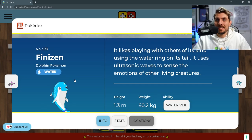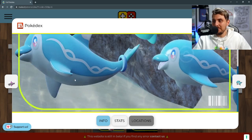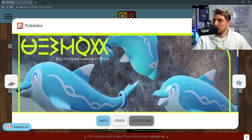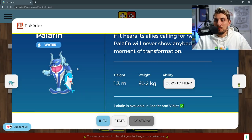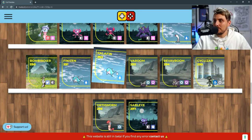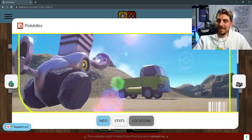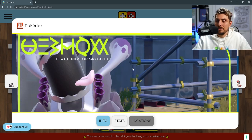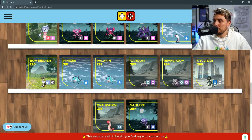A big fan favorite here is Finizen, the dolphin Pokémon — I love this Pokémon. It is a pure water type, and then it does have an evolution in Palafin. Also a pure water type with the ability Zero to Hero, which is a very strong ability by all accounts. Then we've got Varoom — teased in the trailers, it's the engine Pokémon — and Revavroom is its final evolution. Both are steel and poison type, which is an interesting typing.